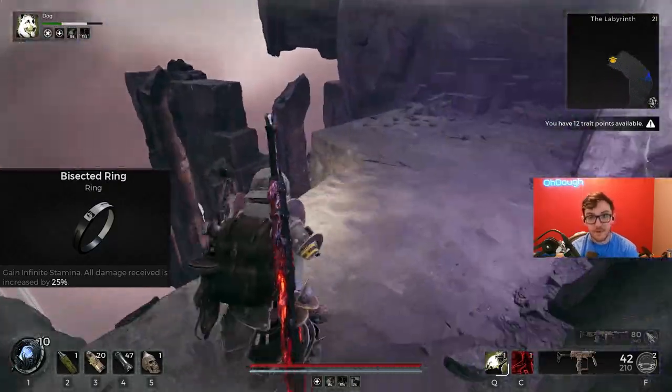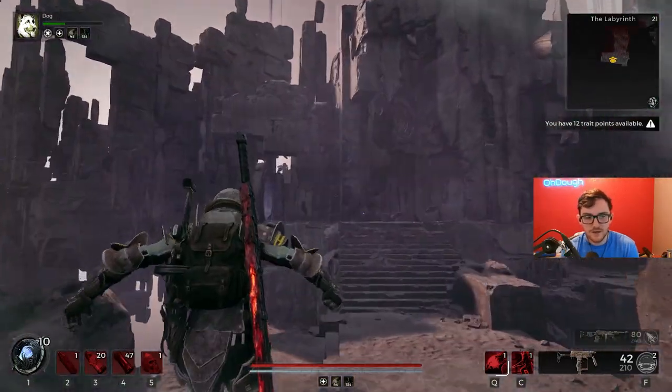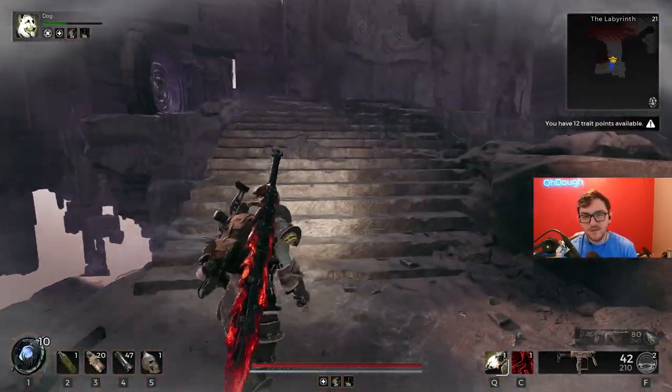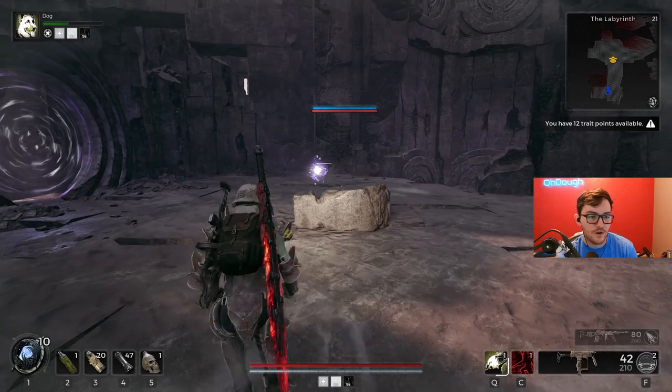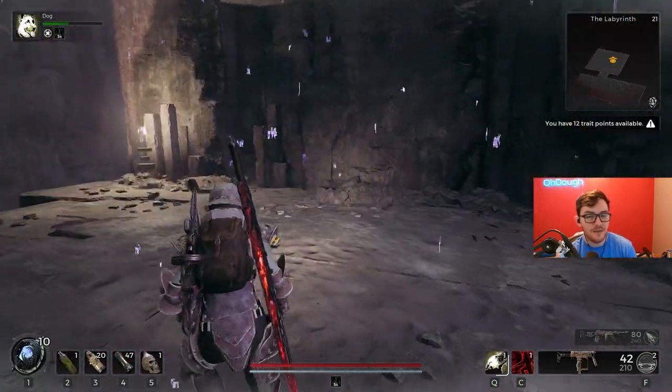Then there's the Bisected Ring: gain infinite stamina, but all damage received is increased by 25%. The infinite stamina is fantastic. The damage increase is manageable because you're not trying to get hit — you're trying to run and avoid stuff. This is obtained from the Backrooms. If you're on console apparently you can't get that, but you should still be fine given the other stamina items equipped.